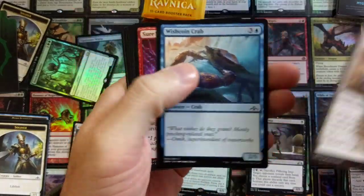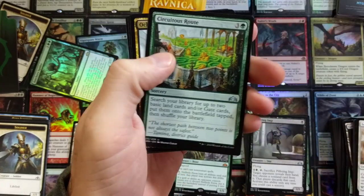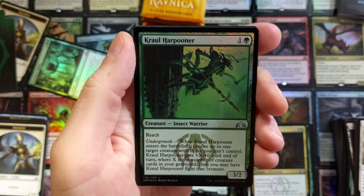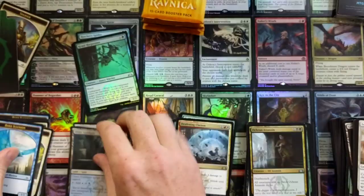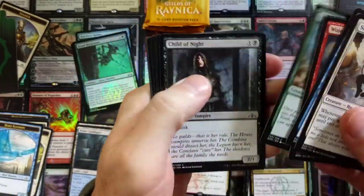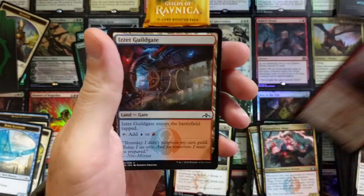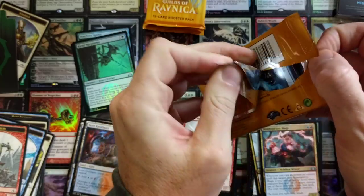Alright Boros, let's see what you're packing. We got Necrotic Wound — oh I love you baby, I'm gonna make a really nasty deck with you. Deafening Clarion to start things off — that would be good. And a Truefire Captain — sweet! So already we are looking better with Boros, at least it's working to our advantage with the rare slot. Beamsplitter Mage, Truefire Captain again, Grappling Sundew, Legion Warboss — nice! This would be a really really good Boros opening so far.